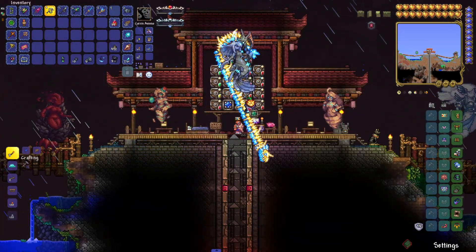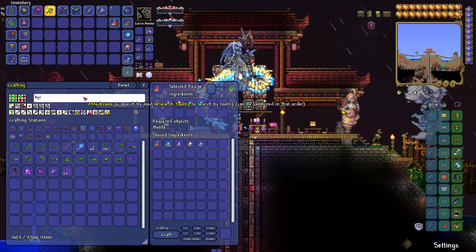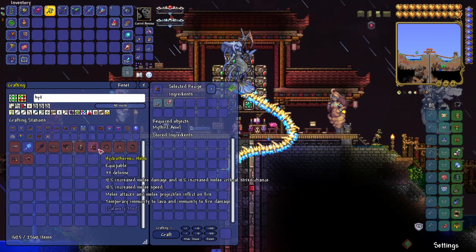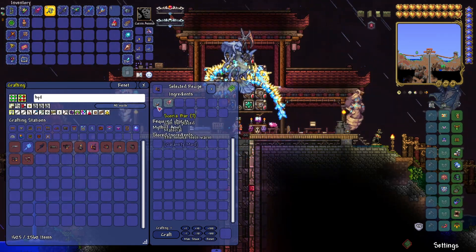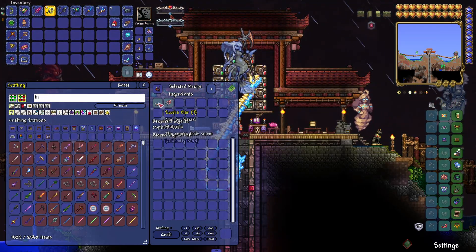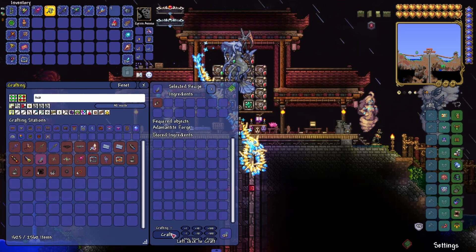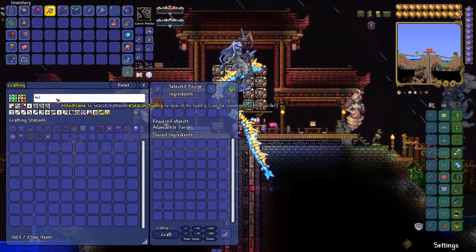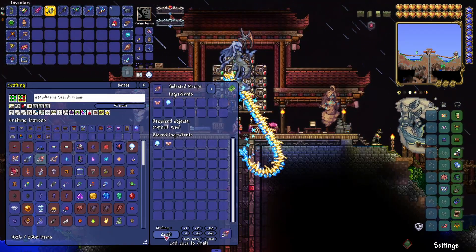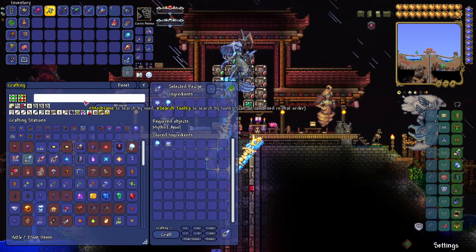I'll pop all the ore in there. It was called the Hydrothermic set. Why can't I make it? Oh — it's because I didn't actually make the bars yet. Let's go ahead and do that. Scoria — not with an H. Here are all the bars. And I think we also needed to craft some Cores of something. I'll just craft a bunch of all of them and that should hopefully work. Now we can go ahead and craft ourselves the Hydrothermic set.